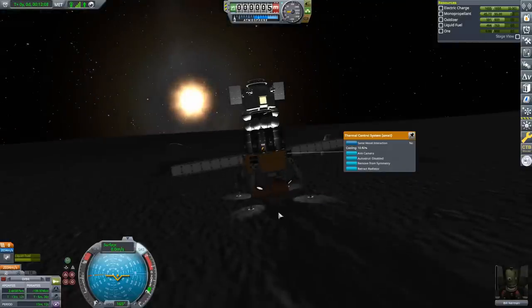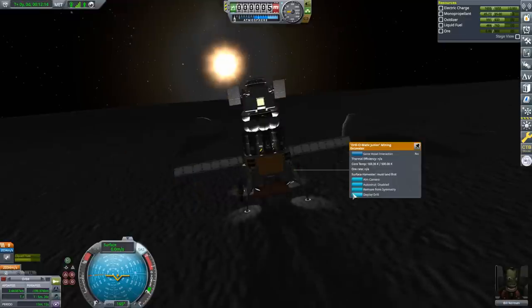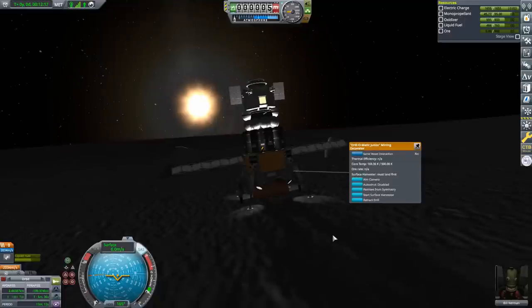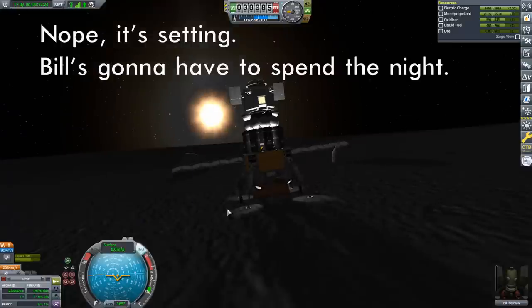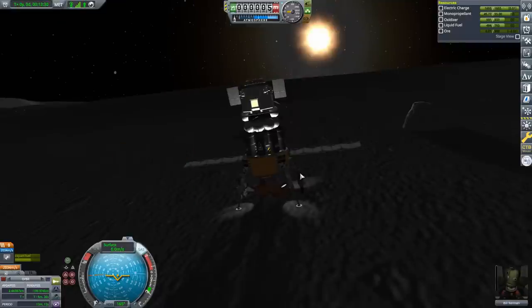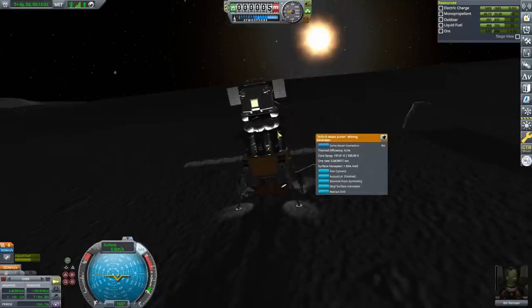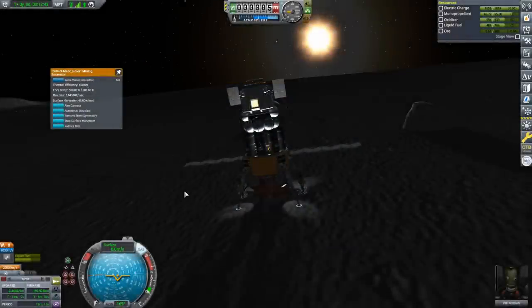We've landed — a little slanty but absolutely fine. Let's start harvesting: first, extend the radiators because we'll need to cool those drills. Deploy each drill, then right-click and select 'start resource harvesting.' Watch the core temperature rise and stop at 500 degrees Kelvin — the ideal temperature. We have a thermal efficiency of 100% because we have enough cooling. You can't have too much cooling, but you certainly can have too little.